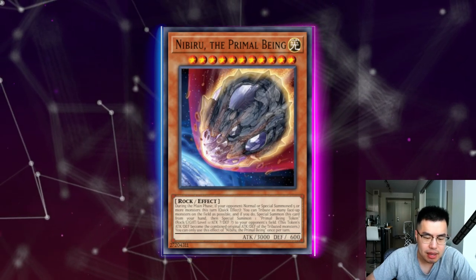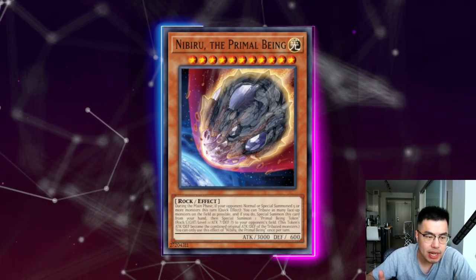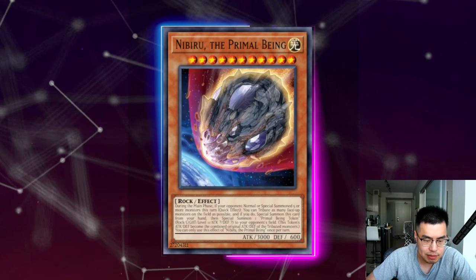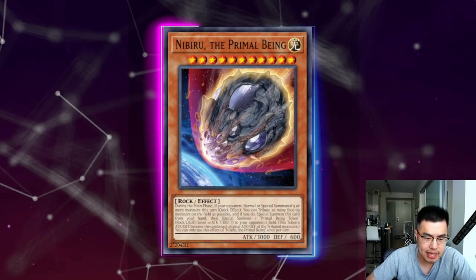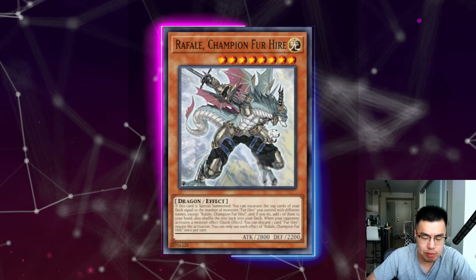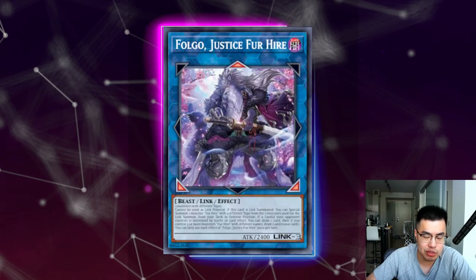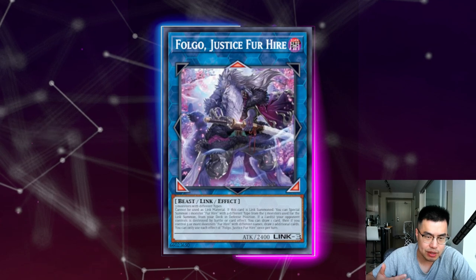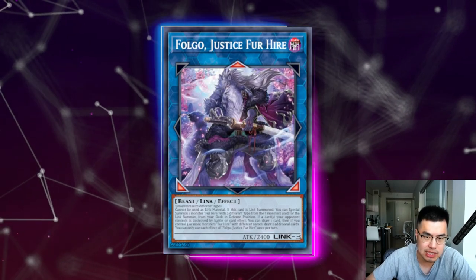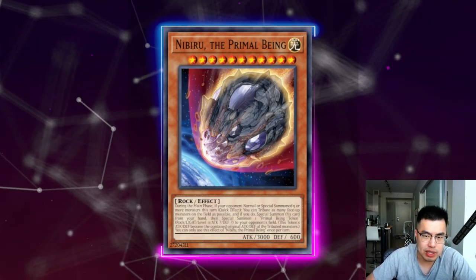Nibiru is quite bad against this deck because of the existence of Gigantic Sprite; however, they're not always going to have the luxury of going into Gigantic Sprite before the fifth summon. It's a lot different than other Sprite variants where they're playing Live Twins or whatever and just easily go to Gigantic — a lot of times these guys actually have to hold off on Gigantic in order to go into the rest of their plays, which includes Beat Bladesman for Hire (a level 3) and Rafale (a level 8). That said, they might have Sprite Red already on the board to protect, so Nibiru just becomes a card that trades with Sprite Red. If you're already main decking Nibiru, just bear in mind it is relatively live against this deck at certain points.